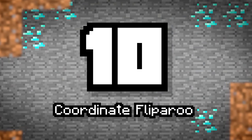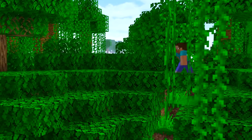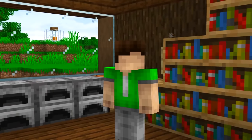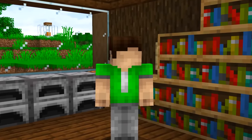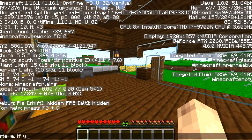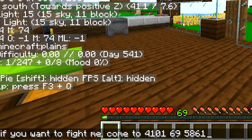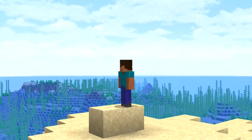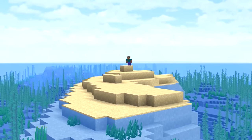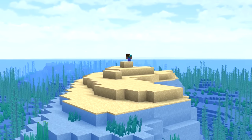Number 10: Coordinate Flipperoo. What an easy prank. It looks like Steve is trying to find you — he probably wants diamonds. Instead of giving him your coordinates exactly, maybe do a little switcheroo and flip the X and Z coordinates. This will cause Steve to end up in a completely random place in the middle of nowhere and waste a whole chunk of time. Oopsie daisy, Steve.